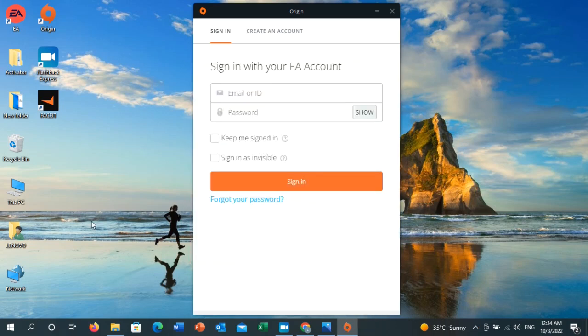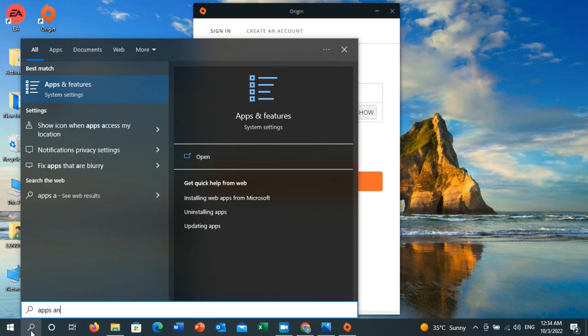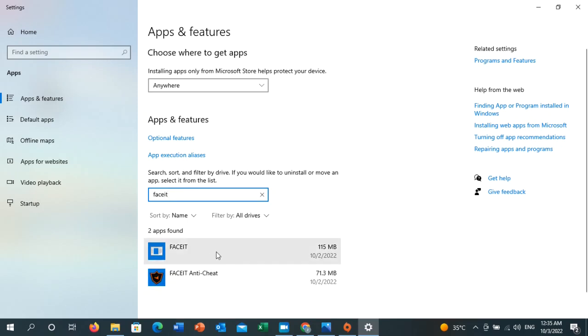If that didn't work, apply solution number three. Go to the search toolbar and type 'Apps and Features.' Click on it when it appears as the best match. In the search list, type 'faceit' — one word. You will see 'FACEIT Anti-Cheat' and 'FACEIT.' Click on FACEIT Anti-Cheat and then click on Uninstall.